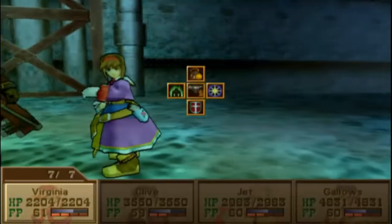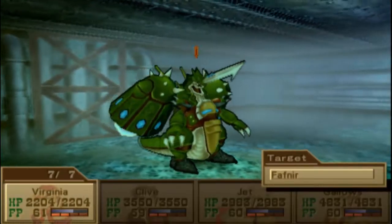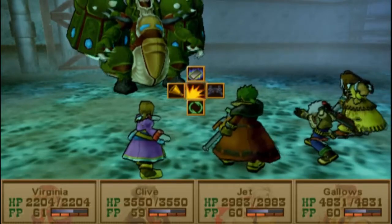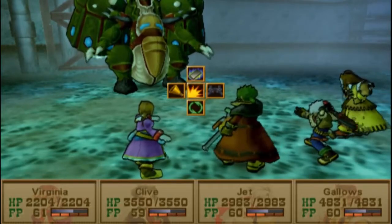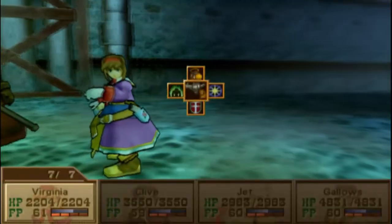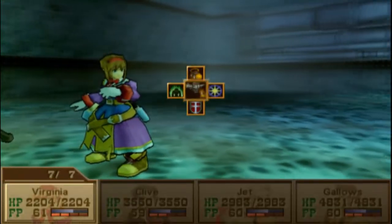And then, all of a sudden, a boss - a boss randomly appears. Fafner! Which is, of course, the name of a mythological dragon. He has 22,000 HP and automatically drops a Duplicator. So that's pretty sweet. You can go ahead and mystic a lucky card.